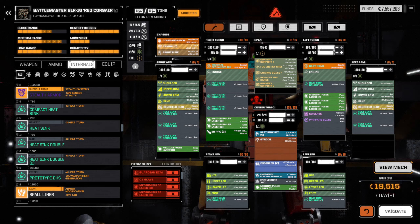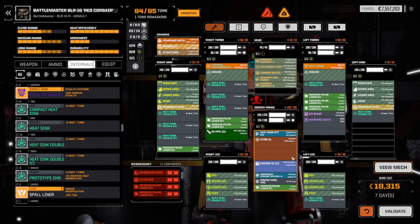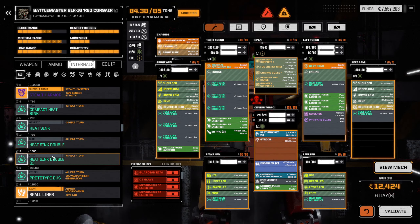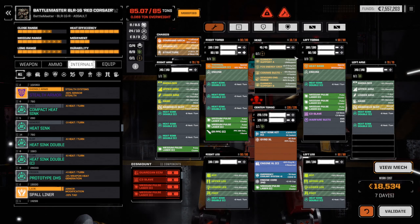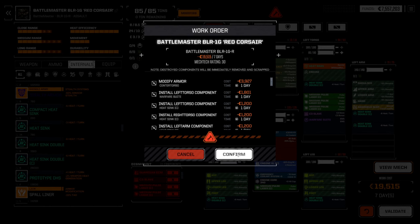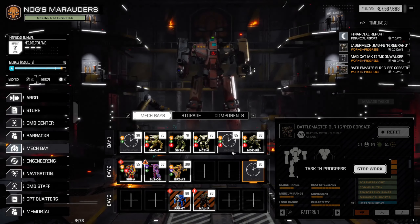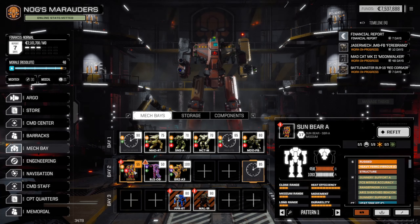If we max armor it and take one of these out, it's only six days. But I don't want to do that. Alright, seven days — so that's another mech that we can run. But we'd like to run another mission before.